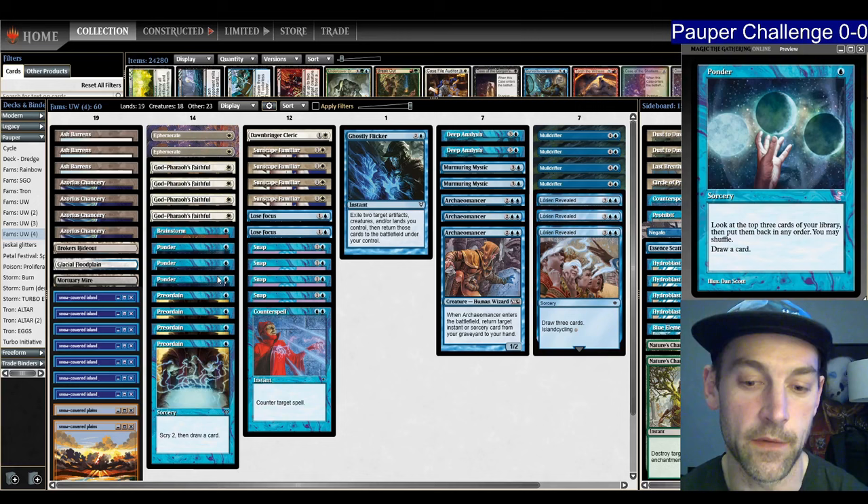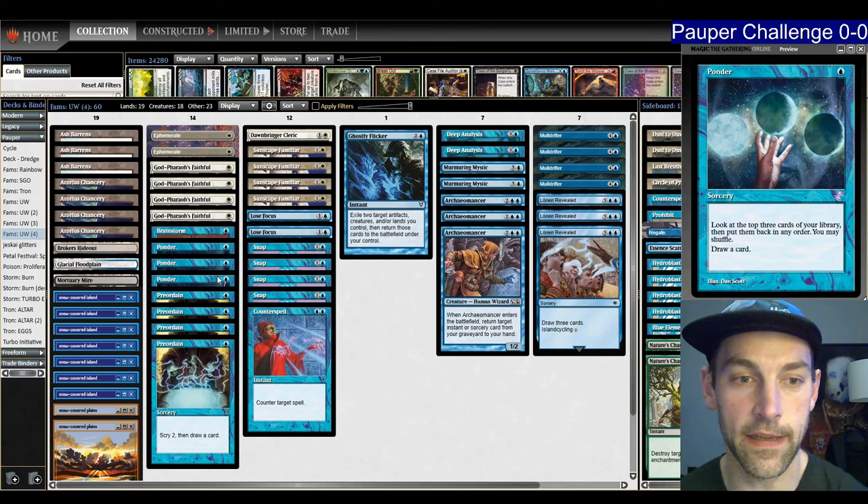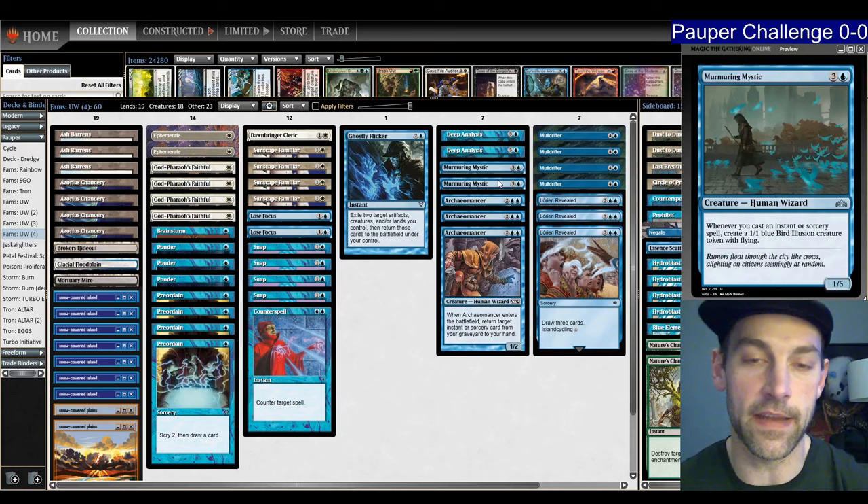I'm playing all these cantrips as ways to find the cards I need to play the game as fast as possible. For example, versus red we're cantripping looking for Hydroblast and Faithfuls; versus Terror we're looking for our Circle of Protection in the sideboard. It basically makes it a lot easier to find your sideboard cards and enact your game plan. I really like playing these alongside Murmuring Mystic.